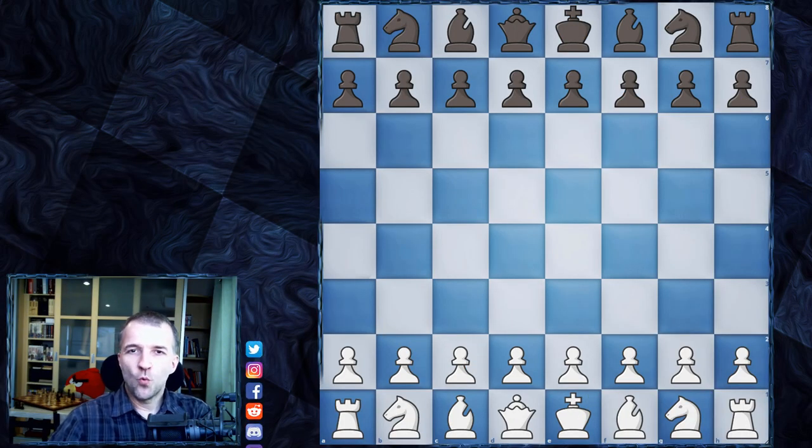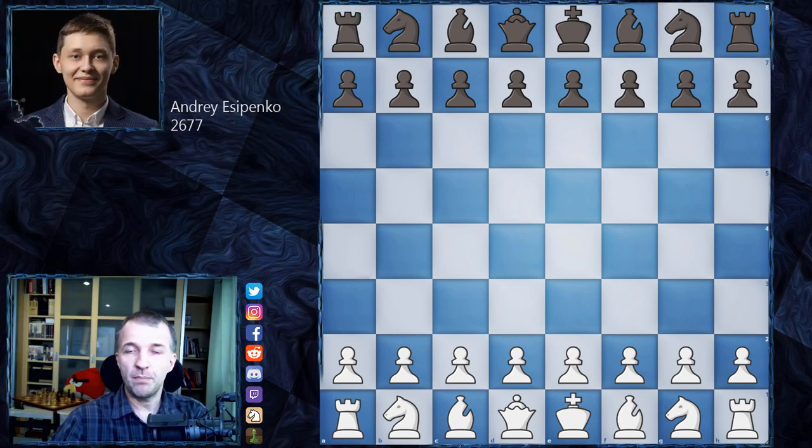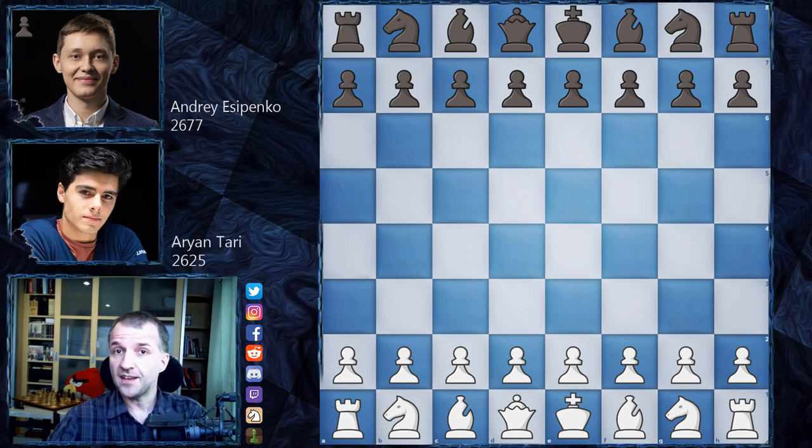Hello, Modzymers here and welcome to the 11th round of Tata Steel 2021. I would like to show you the game of Andrei Yesypenko with the black pieces, an 18-year-old super grandmaster from Russia, a very talented young gentleman. He had six and a half points out of 10 and was in second place, just half a point behind Anish Giri. With the black pieces, he plays against Ariantari.